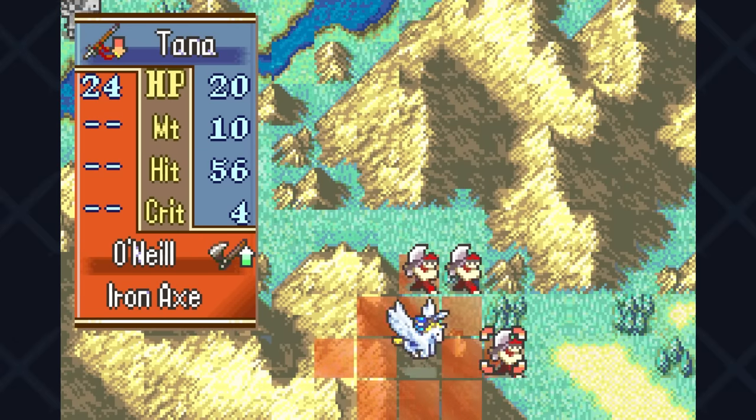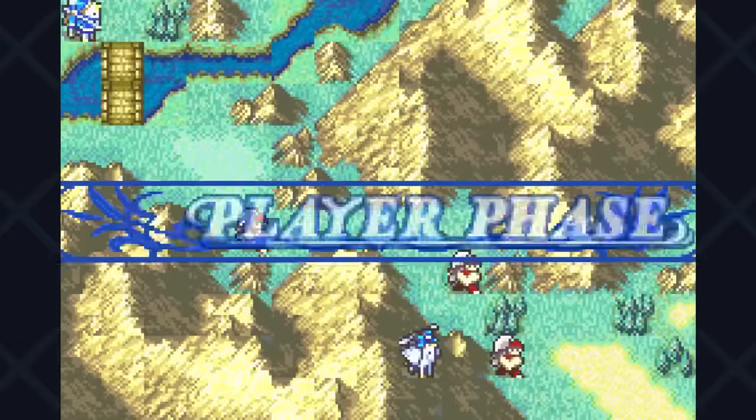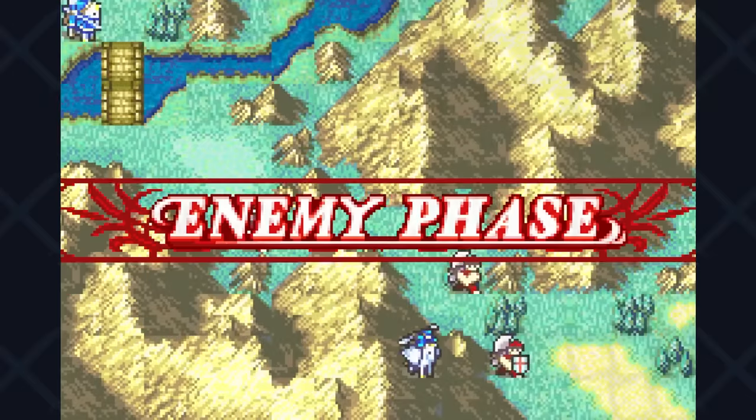As a flyer she doesn't get any movement restrictions from terrain, which allows us to use the map to its full advantage. As you can see here, we avoid all the other fighters standing in the mountains and attack O'Neill directly to kind of easily win the map.